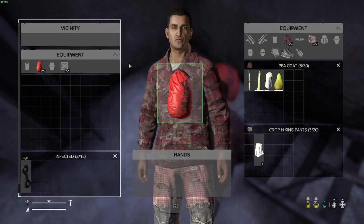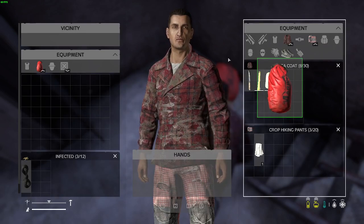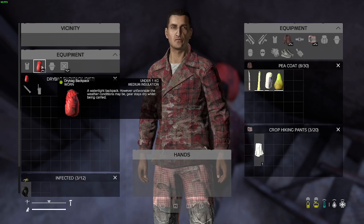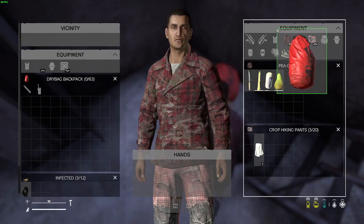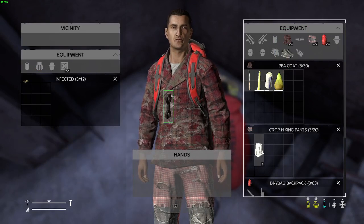Pick it, drag it over. I'm not sure how to equip it though. I think you just do that — there we go, I equipped the backpack. Oh, a rope? Hell yeah, dude.